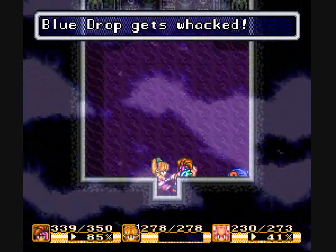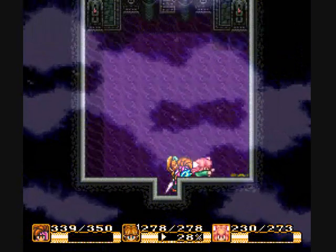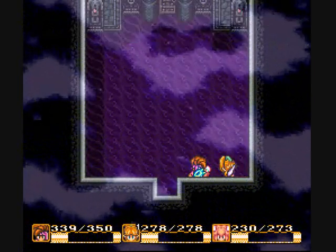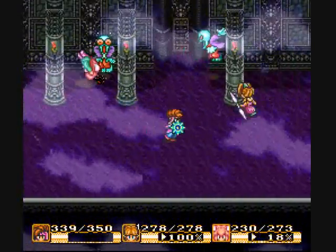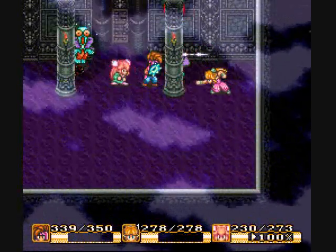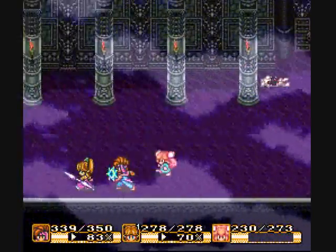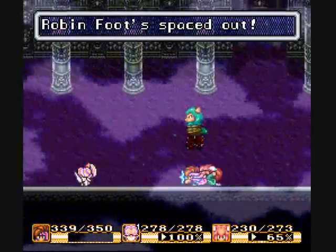Let's let Elise take command for a while. And for all that effort we get chocolate that won't fit. Splitting enemies do have their annoying moments, but they are certainly good for grinding, so I suppose I can't complain too much. Robin Foot — that's just such a bizarre name.